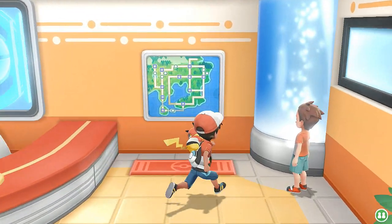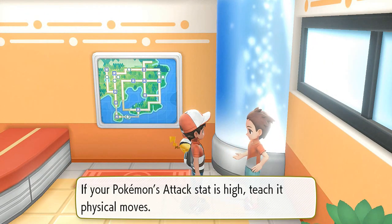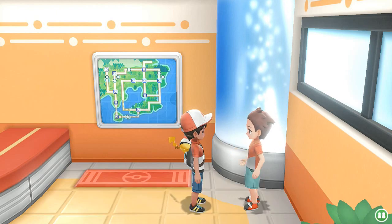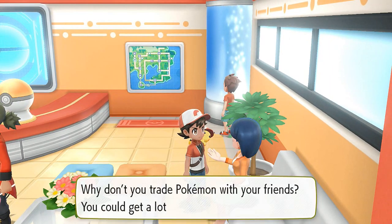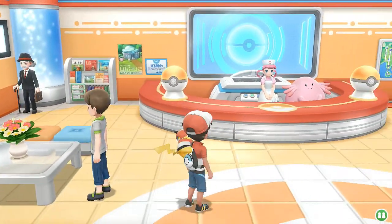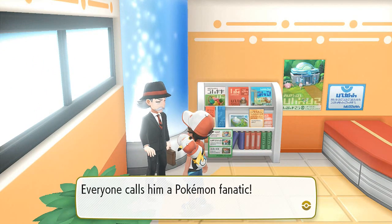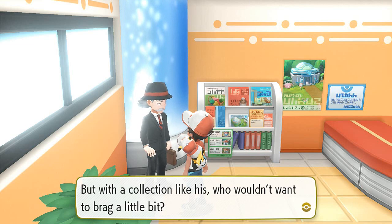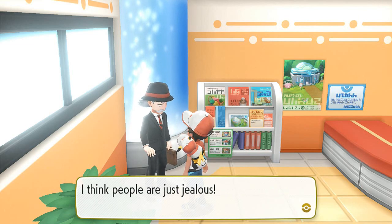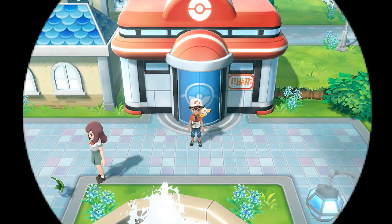He also explains that there are two types of attacking moves: physical and special. If your Pokemon's attack is high, teach it physical moves. He also mentions Bill - everyone calls him the Pokemon fanatic, but with a collection like his, who wouldn't want to brag? People are just jealous. Let's get out of here.